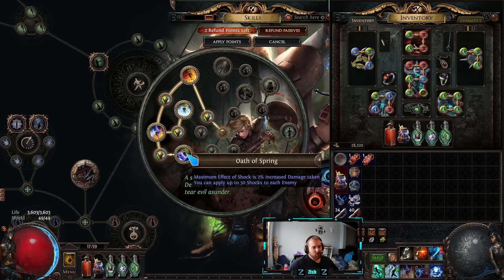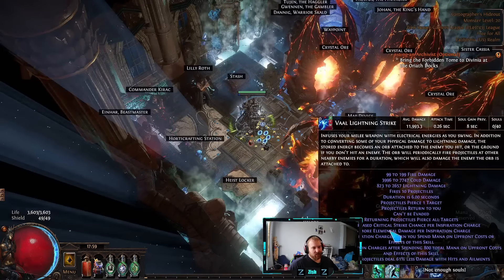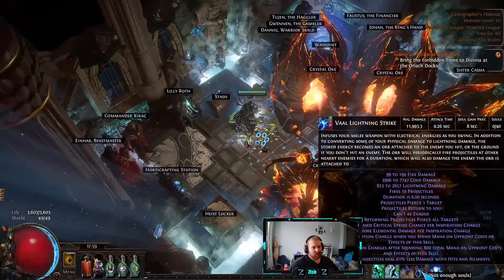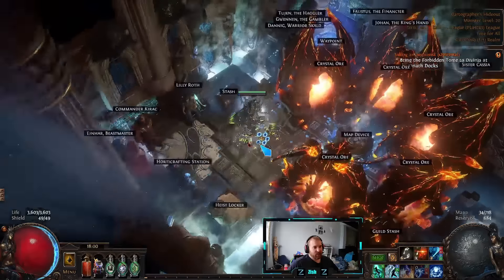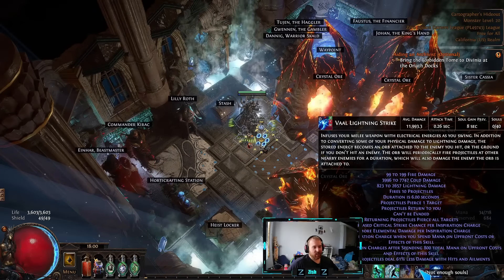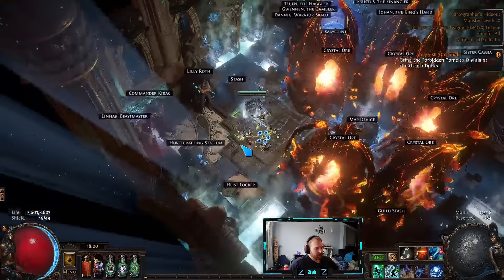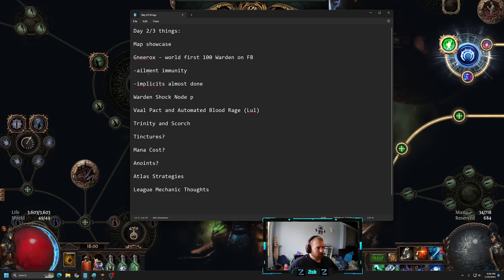On top of that, Vol Lightning Strike is used purely to ramp up shocks. With returning projectiles, you put it down when you fight something and you can get to 100% shock — full stacks. It's very very strong and I like it a lot.